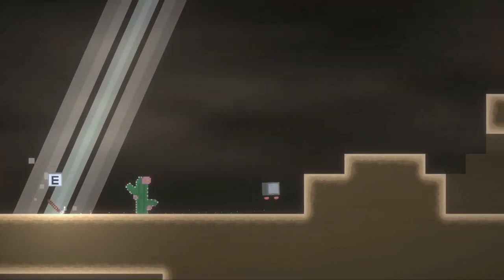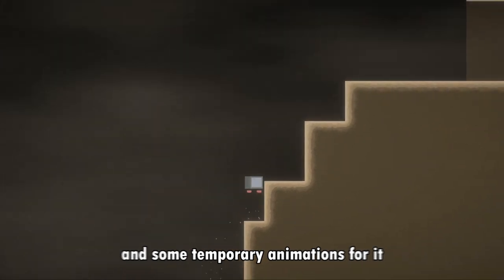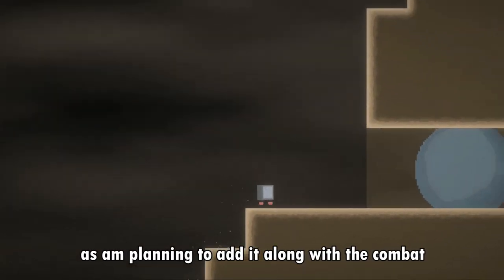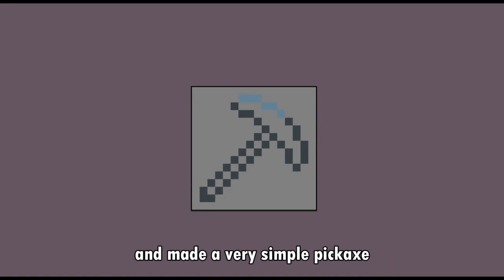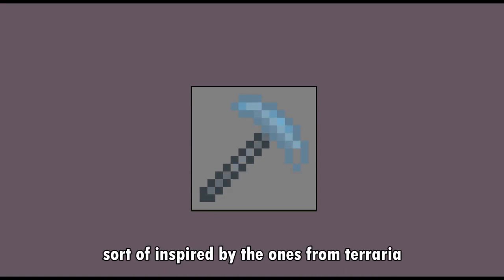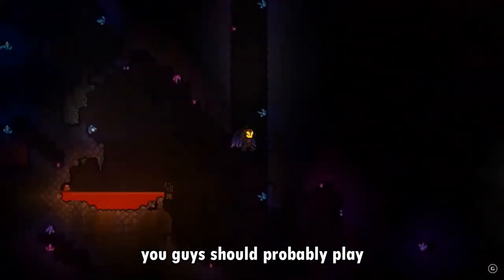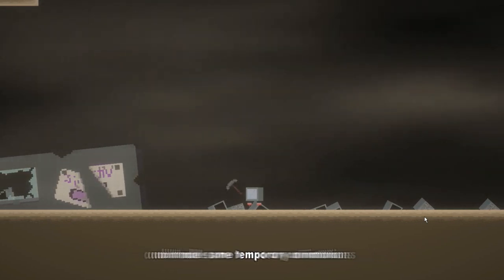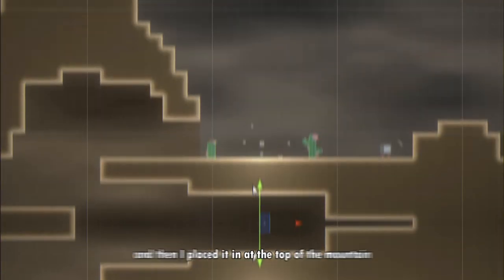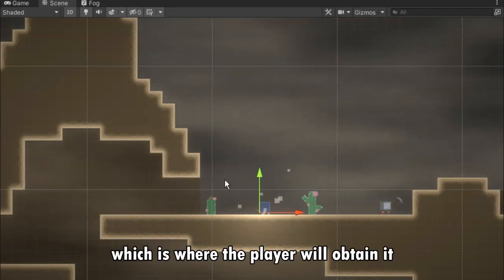In reality I will only add the ability to pick it up and some temporary animations for it, as I'm planning to add it fully along with the combat. First I hopped into a sprite editor and made a very simple pickaxe, sort of inspired by the ones from Terraria — which is a totally awesome game. I then put the pickaxe in the game, made some temporary animations for when the player uses it, and placed it at the top of the mountain where the player will obtain it.